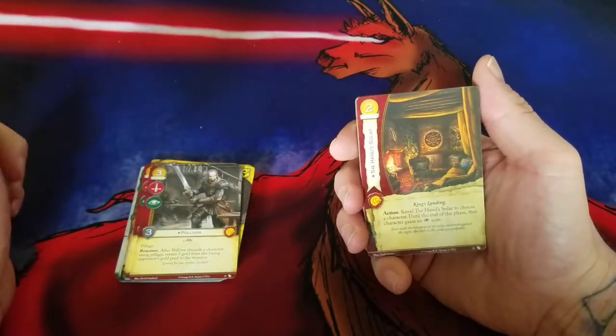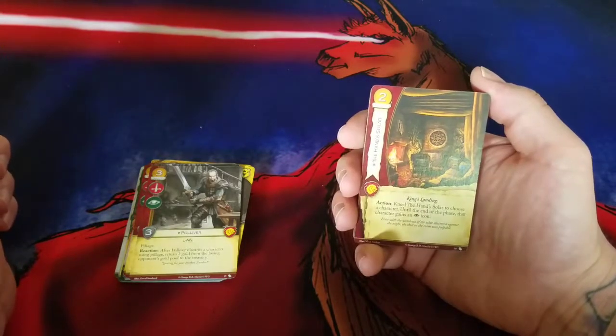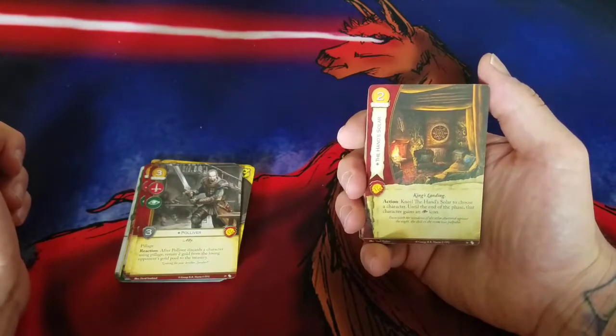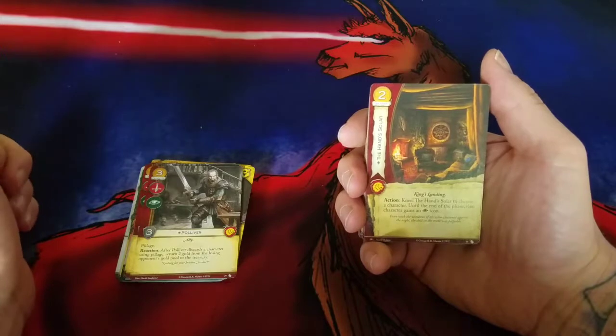Then we have their second Lannister card — a location. King's Landing card, the Hand's Solar. It's a unique location, two gold cost. Action: kneel the Hand's Solar to choose a character — until end of phase, that character gains an Intrigue icon.